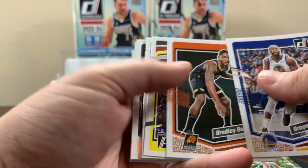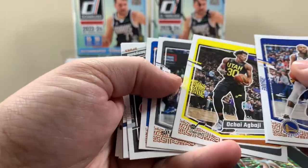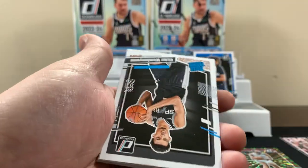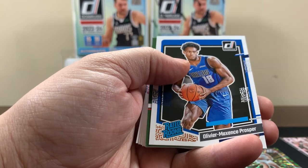Hopefully we pull something decent. I think pulling autos out of here is hard. I wish it was like Donruss football where they gave you an auto every box. Oh, here we go - there's a Vic! They got a canvas... or wait, I'm not sure if they have canvases in here like they did for football.